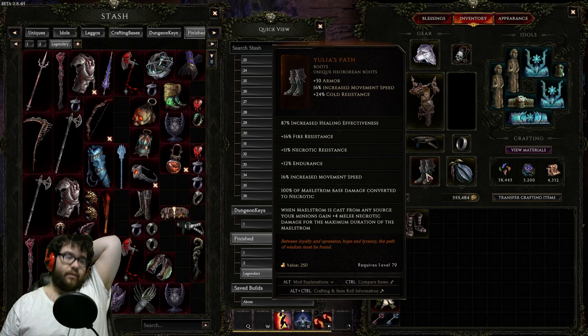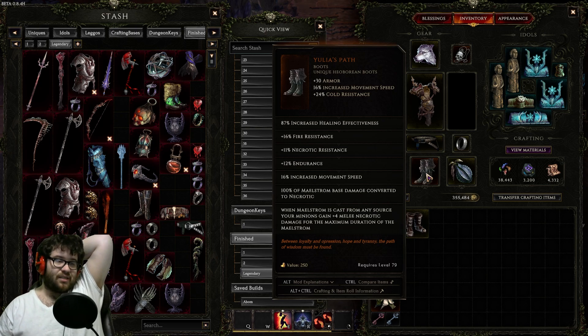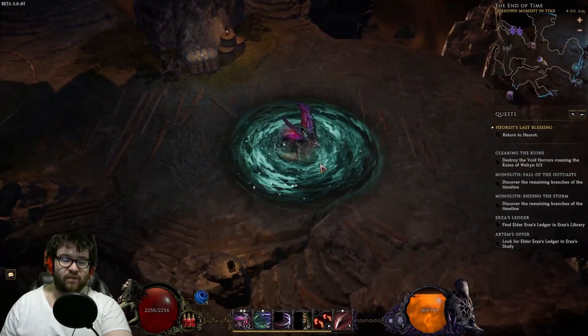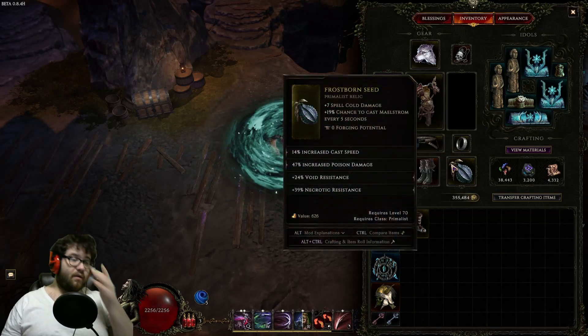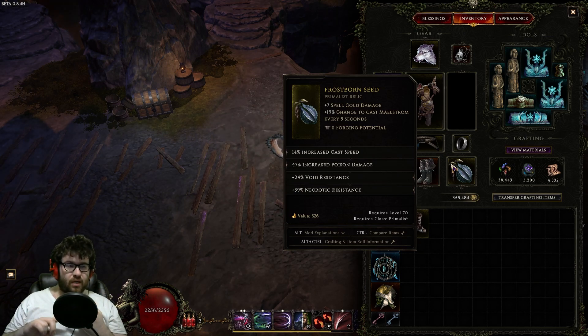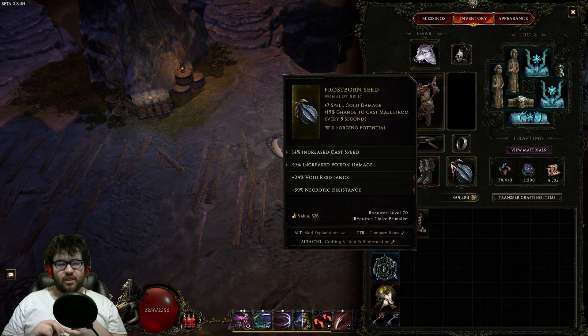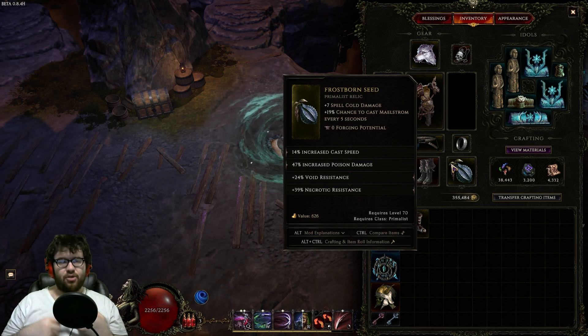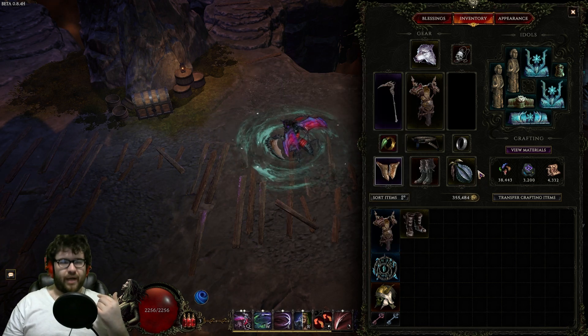Yulia's Path is absolutely mandatory — the only reason we even have any damage in the first place. Increased healing effectiveness is insane, movement speed is insane, endurance is insane, the flat damage is insane. LP with HP and movement speed could be insane as well. Also, best MTX in the game by far — makes you feel like a necrotic bug lord. For the Relic, we mainly want cast speed, minion health or damage or Attunement, and resistances. This is a perfect slot for a Glyph of Despair — get minion health, then cast speed and minion damage, which would be very strong.